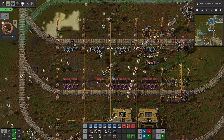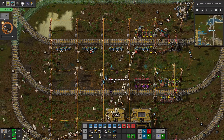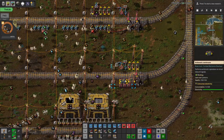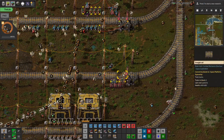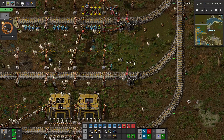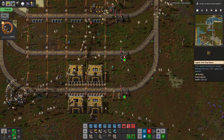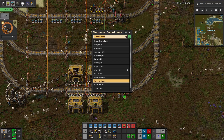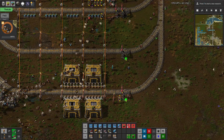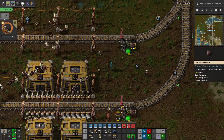What I think we can do to maybe test the system out is to make a requester here. This will actually just be the fuel station. We'll make a very simple requester for fuel.